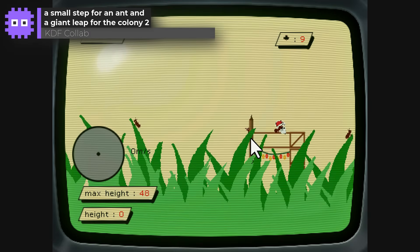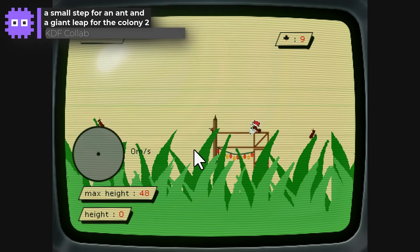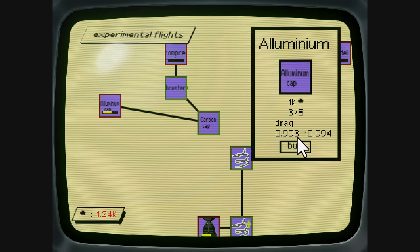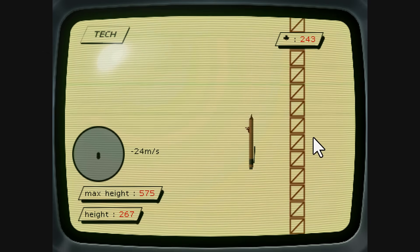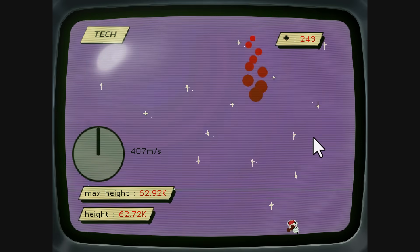A Small Step for an Ant and a Giant Leap for the Colony 2 by the KDF collab. In version 2 of this fab game we now get to further expand our already excellent tech tree, and attempt to journey all the way to the moon. I just want to see more exciting visuals as we journey deeper into space.